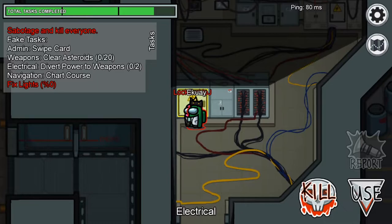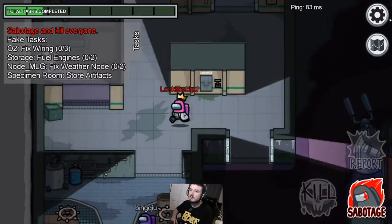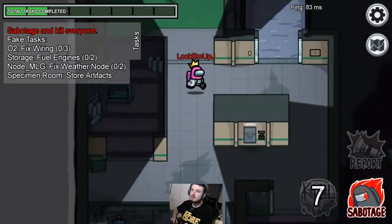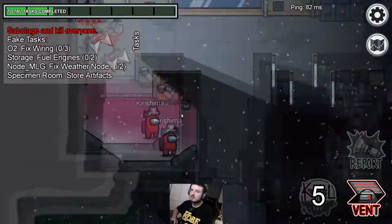Tip number one is an obvious tip but a lot of you are trigger happy and get caught. Make sure you and the person you plan on killing are isolated before killing them. If there's a vent nearby, use it for an easy getaway — but don't let anyone catch you venting.